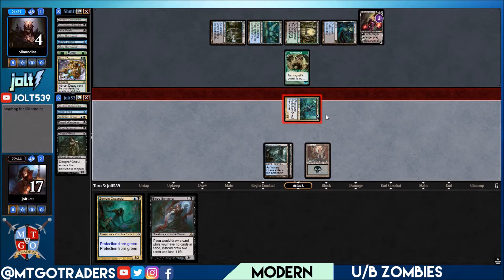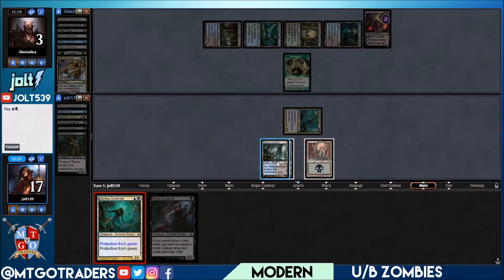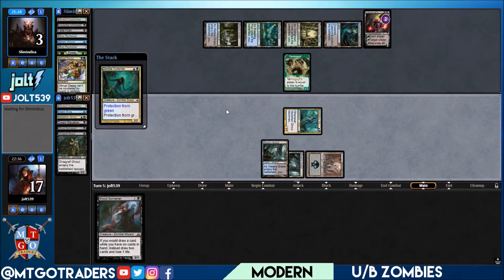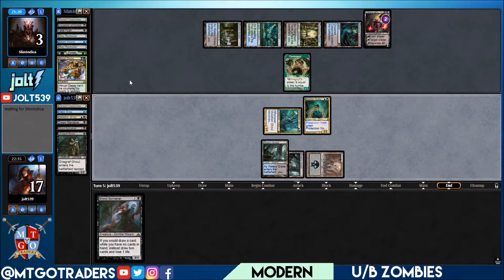We feel like we're playing draft or something! See if they've got a trump block — no they do not. Fair enough. Let's get down the Zombie Outlander. Yeah, I like that. Get down the Zombie Outlander; we have the Scrivener in hand but it is what it is.